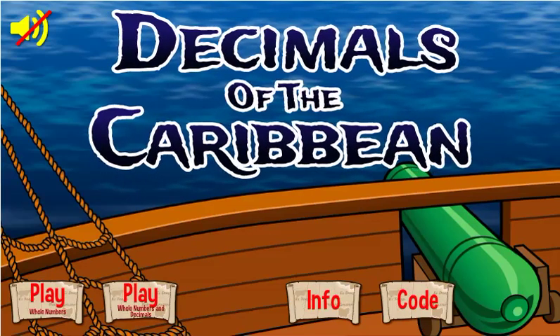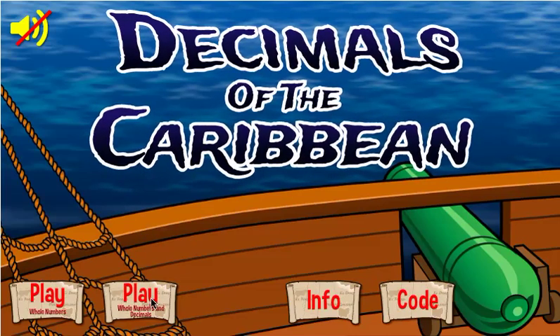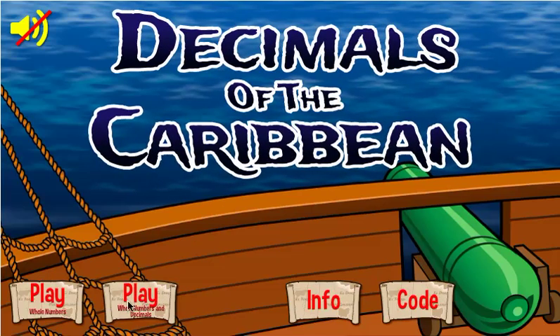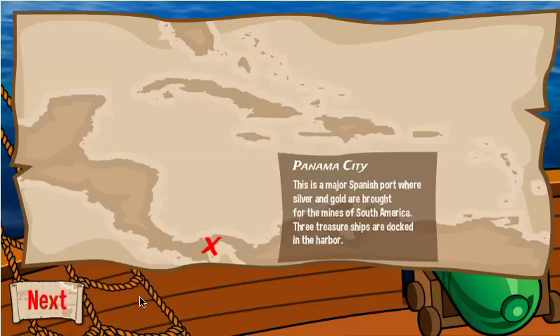So let's play. I'm going to play with whole numbers and decimals. To play with whole numbers and decimals, I'd click this play button. I'd click the other play if I just wanted whole numbers. My first stop — similar to the old version — Panama City is a major Spanish port where silver and gold are brought from the mines of South America. Three treasure ships are docked in the harbor. I'll click next to go to the first port.